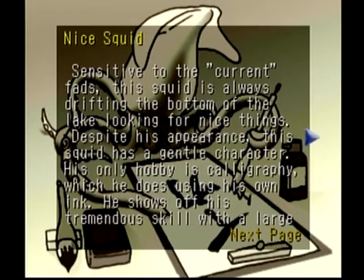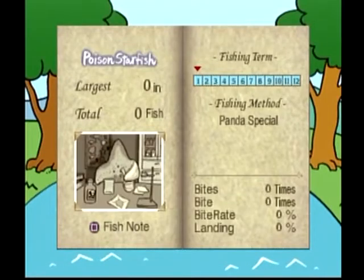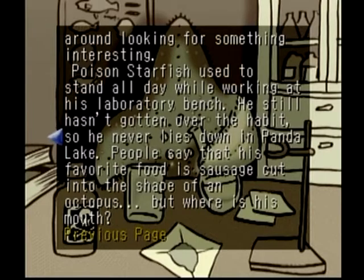Everything about this level is extremely Japanese. You can see the squid doing calligraphy. There's a lot of jokes about casual karaoke. Here we have a starfish that likes to mix poisons in his lab. And everything here has a 2D feel — very cartoonish, flat, like a paper cutout looking feel.